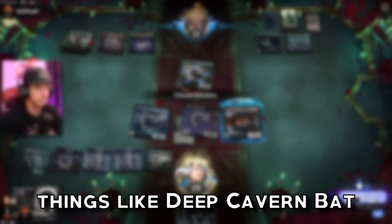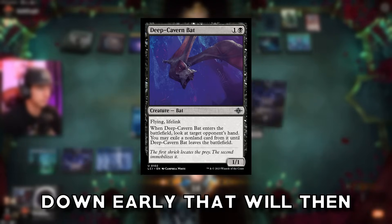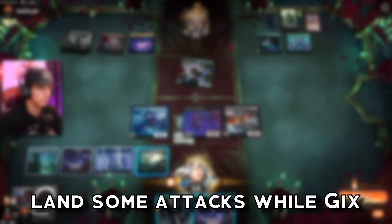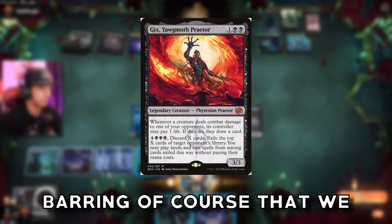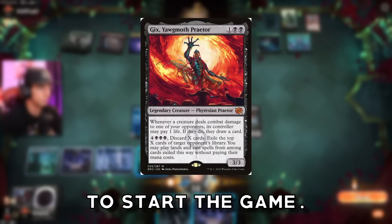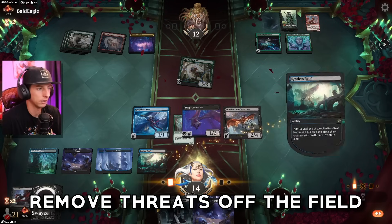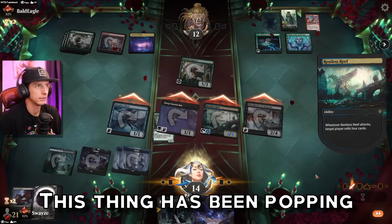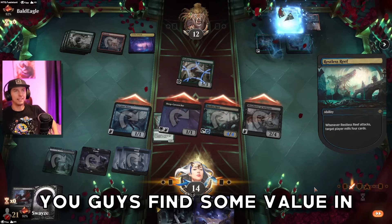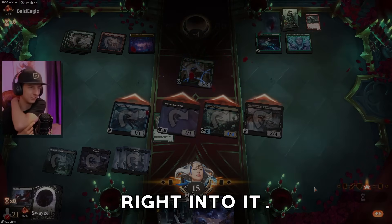Along the way we have some incredible early game with things like Deep Cavern Bat to get some really good information and get an elusive body down early that will then land some attacks while Gix is on the field drawing us those extra cards. The idea is simple: we dish out damage and spot remove threats off the field to out-tempo the opponent for the easy win. This deck has been popping off for me in Ranked Ladder, so let's jump right into it.